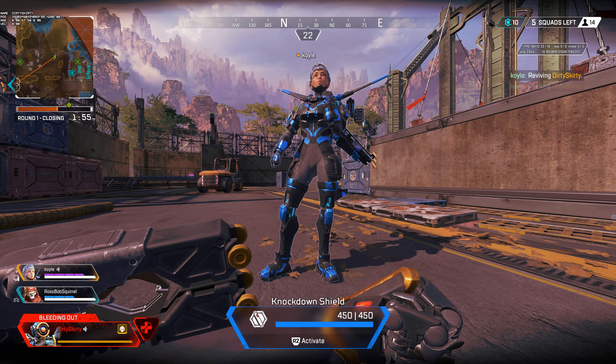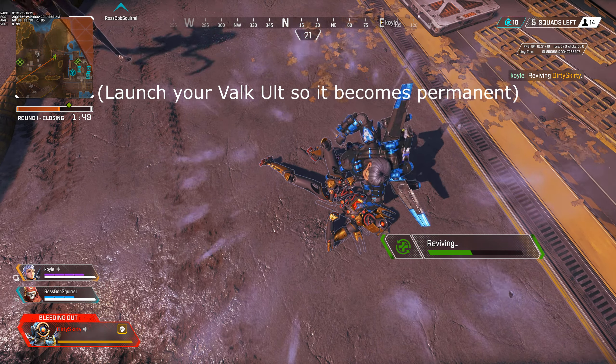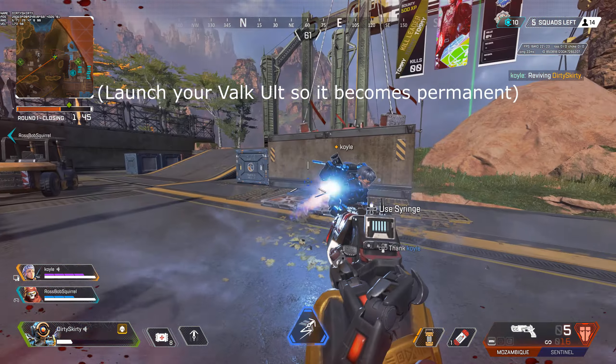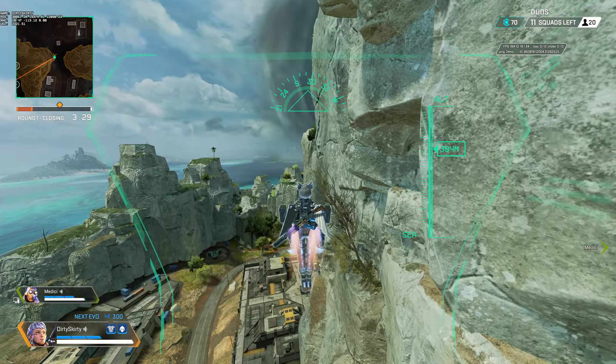Ross already covered this, but if you start reviving a teammate and immediately pull out your Valkyrie ultimate, when you finish the revive or if you cancel it, you'll enter this floating Valkyrie mode where you hover across the map at high speeds. On Storm Point, you can hit gravity cannons while in this glitched Valk mode and get some crazy momentum.